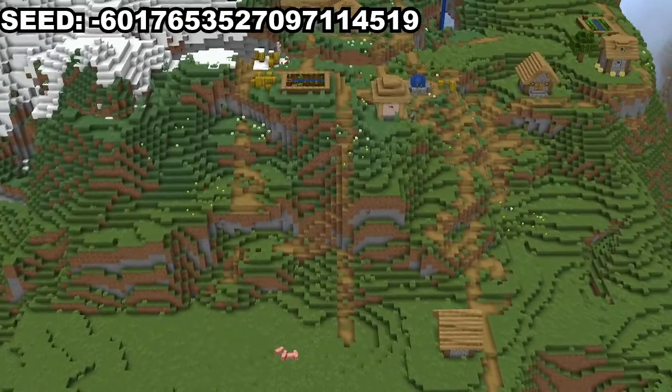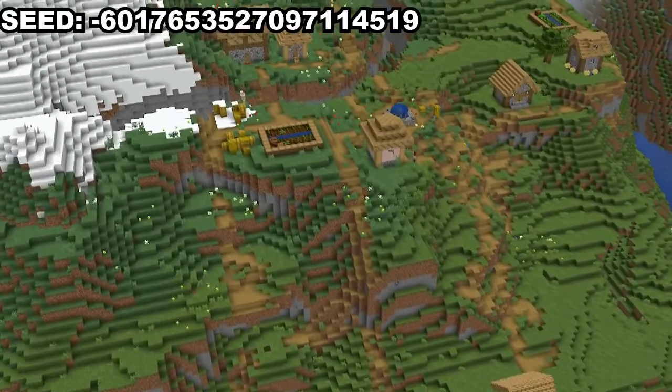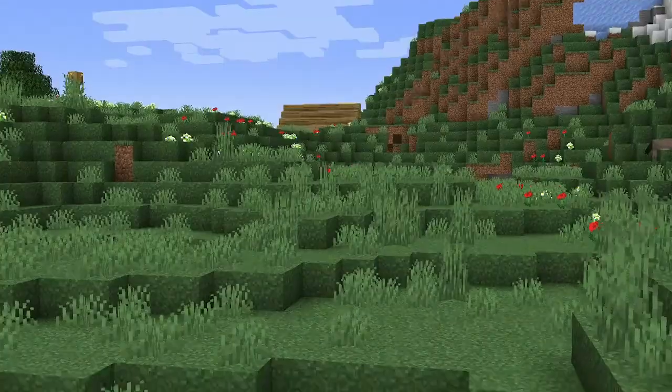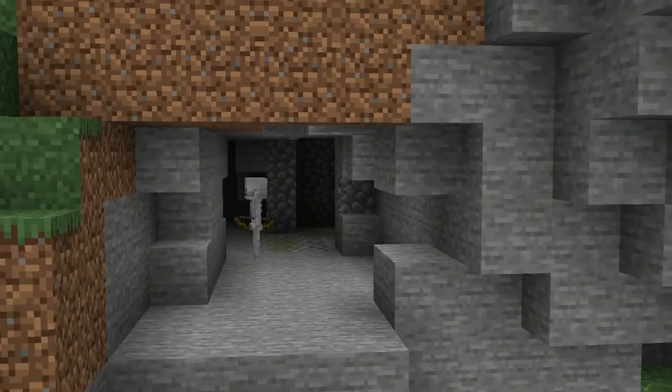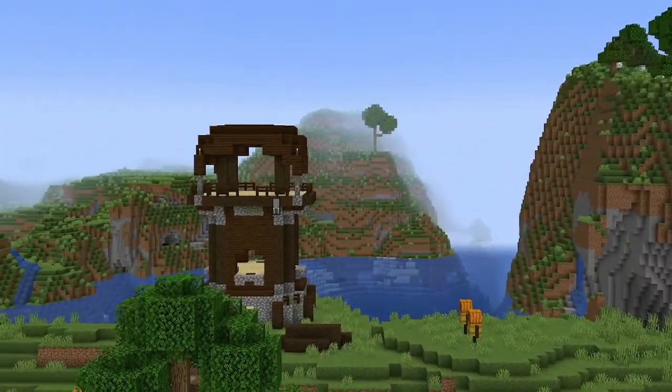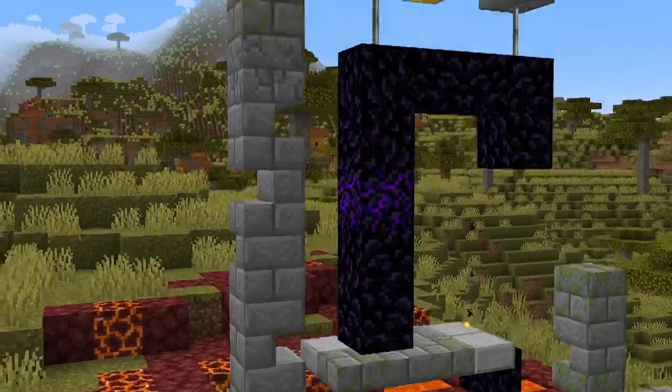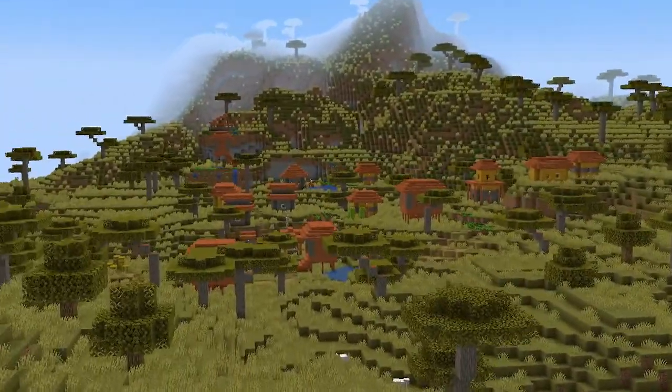This next seed has a few things going for it. About half a kilometer south from spawn, on the edge of the frozen peaks, there is a plains and meadow village split by a ravine. Within the nearby meadow, a cave reveals a skeleton spawner. East from the village, a pillager outpost can be found on the edge of a pretty lake. I also found a savannah village with a ruined portal northwest of the pillager outpost, though it's a bit far.